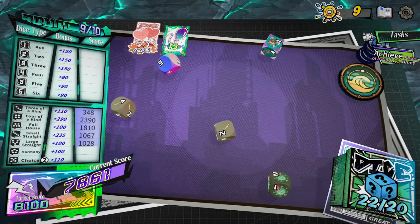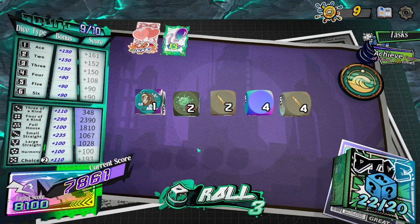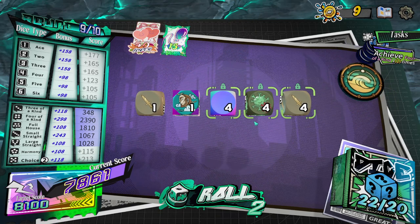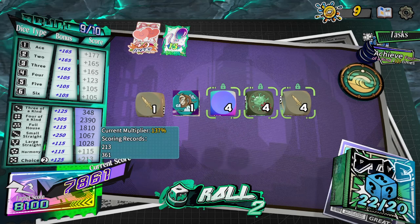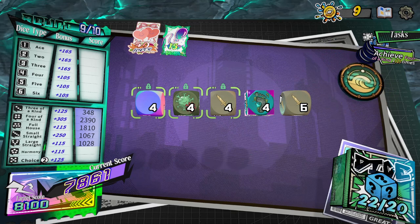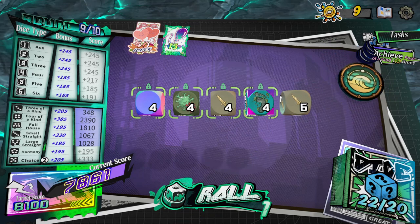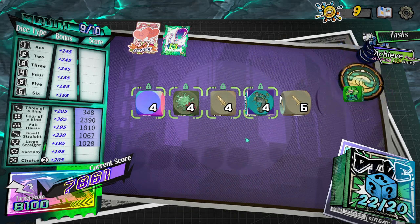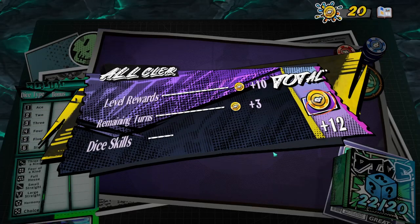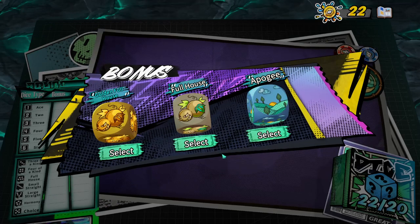Choice right there will do it — I'm hoping for another four of a kind. There it is! Four of a kind, the four leaf clover is happy. Three of a kind as well, one more roll. Beautiful. I should comfortably tip over that 8,100 target. Herpes — I laughed at it and it sounds ridiculous every time I think it, but it's coming in clutch for me. In fact I'd like another one — double Herpes.